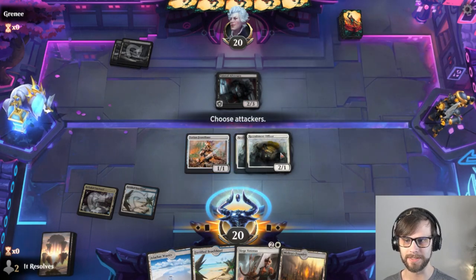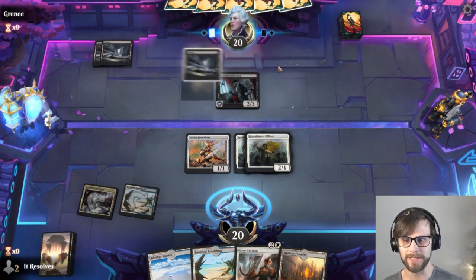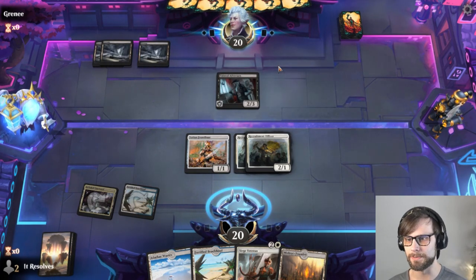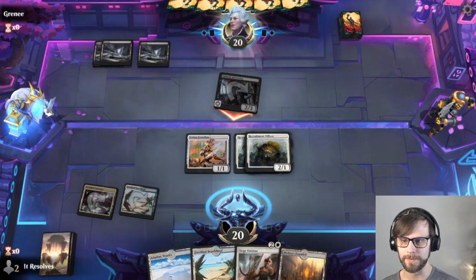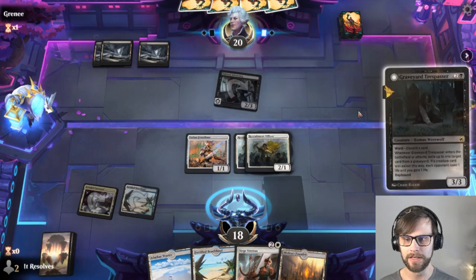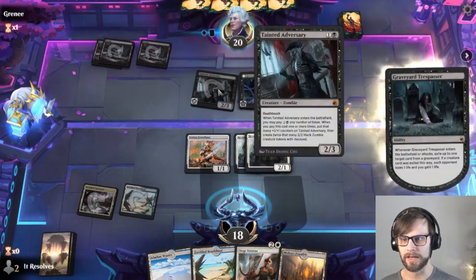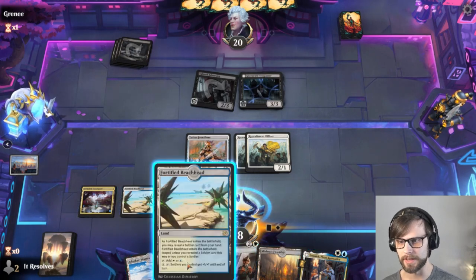It looks like a Tainted Adversary, which means we are going to be against a zombies deck potentially, or Dimir — but most likely maybe even just mono black. I think we just take the two; I'm not overly worried about this. We can certainly offset that damage pretty quickly given our deck. Okay, so it's not even zombies — it's just powerful decks, so that'll be fun.